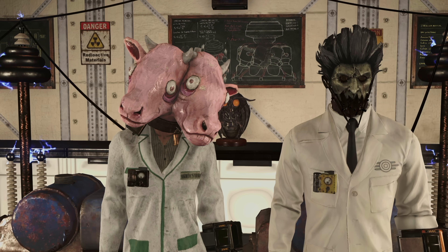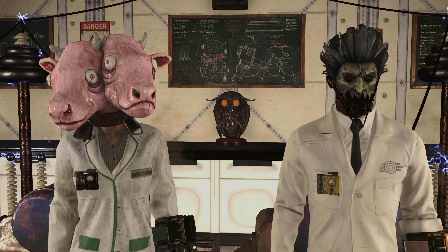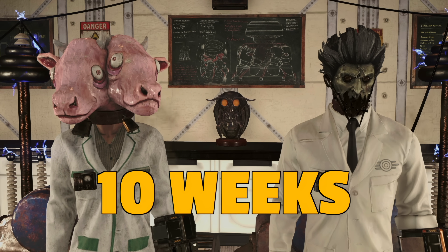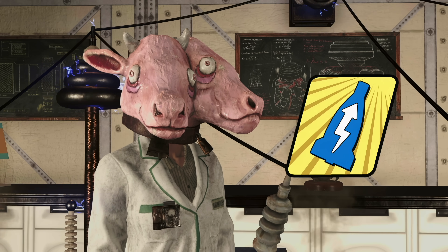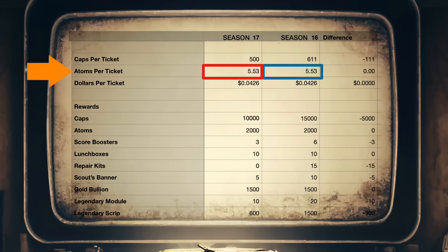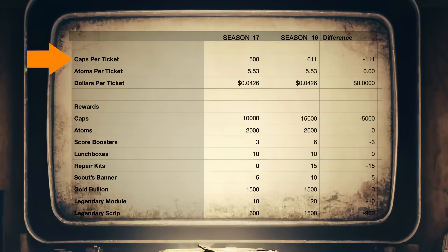If they give you those weeks — as we saw in Season 16, they didn't. Season 16 lasted for 10 weeks. It's not possible to complete a season without score boosters, which makes them a mandatory item. There was no change in the price of a ticket in atoms or dollars, but the price of a ticket in caps changed somewhat dramatically from 611 caps per ticket to 500 caps per ticket.